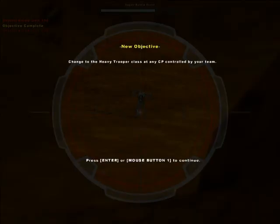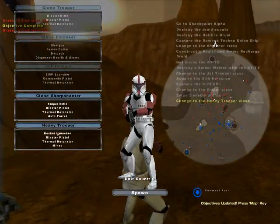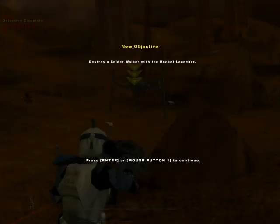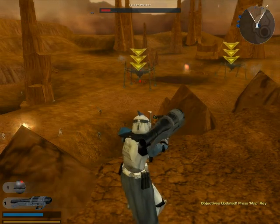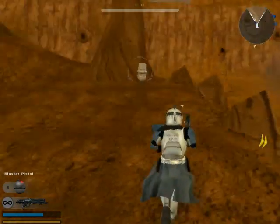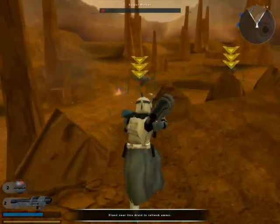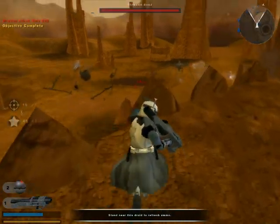Before our next objective came up I killed another droid, so that's pretty cool. Now we have to switch to the heavy trooper class with the rocket launcher and chuck missiles at the locker. Hopefully we won't have to take two of them down because that'd be too challenging. We need more ammunition, so let's charge up and then fire our rocket at the locker — and we killed it!